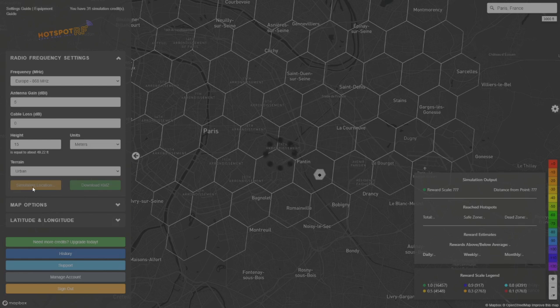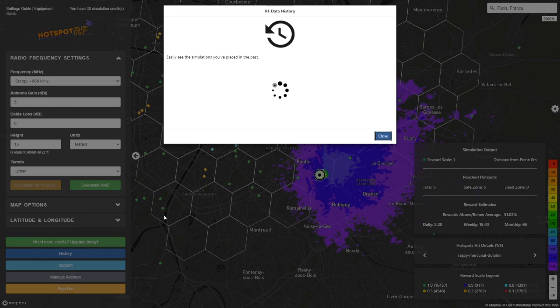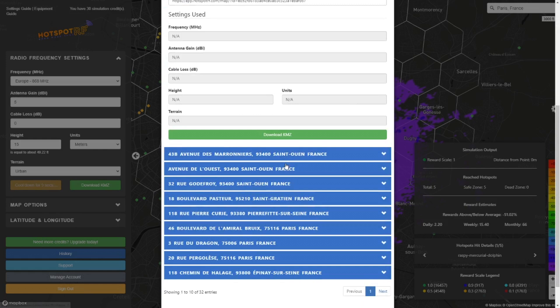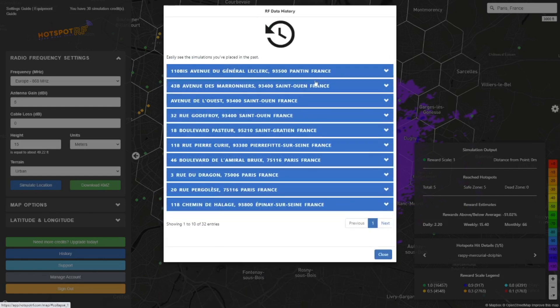Another feature I want to talk about is the history feature. If you take another location and simulate it, then click the history button, you can see all the different simulations you've done with the reward scale, total hotspot hits, and so forth. This is especially useful if you have a limited number of credits and don't want to write everything down. You can also download the different KMZ files for each simulation so you can afterward look at all the different locations in Google Earth and see what the terrain and buildings look like. With all these integrations you can do a really nice in-depth analysis all with one tool.